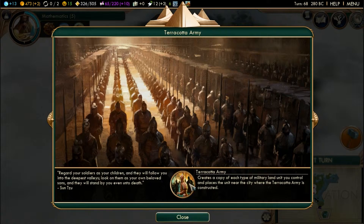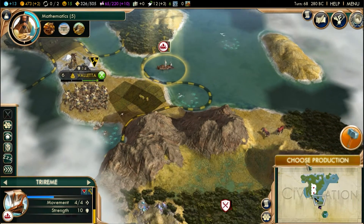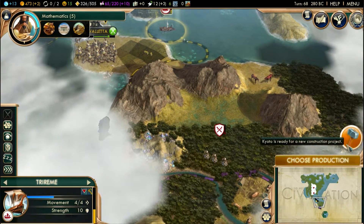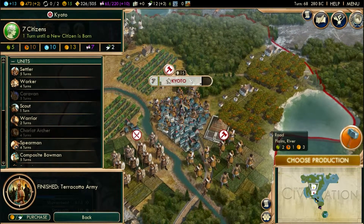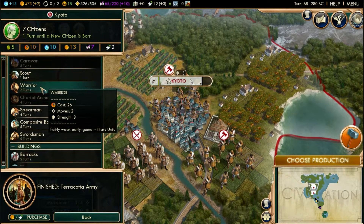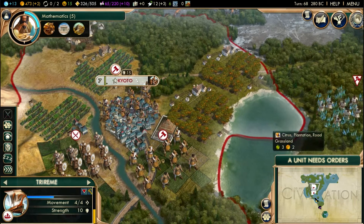That's pretty awesome — the Terracotta Army, which means I was on the belt. Let me find it — yeah, all those units in lines, that's a cool little wonder. Now that that's done we're going to want to build a settler unit so we can start getting those other cities built.